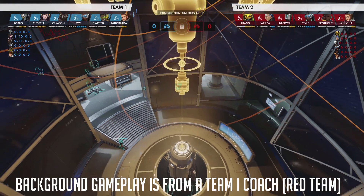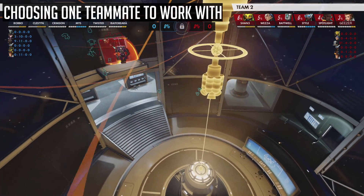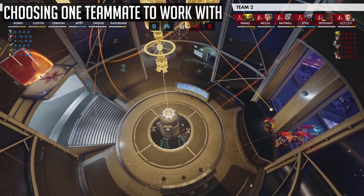The first and arguably most important tip on trying to reach Masters from Diamond is simply choosing just one teammate to work with in your game. And the best part is, you don't even have to talk about it, as Shane explains here.